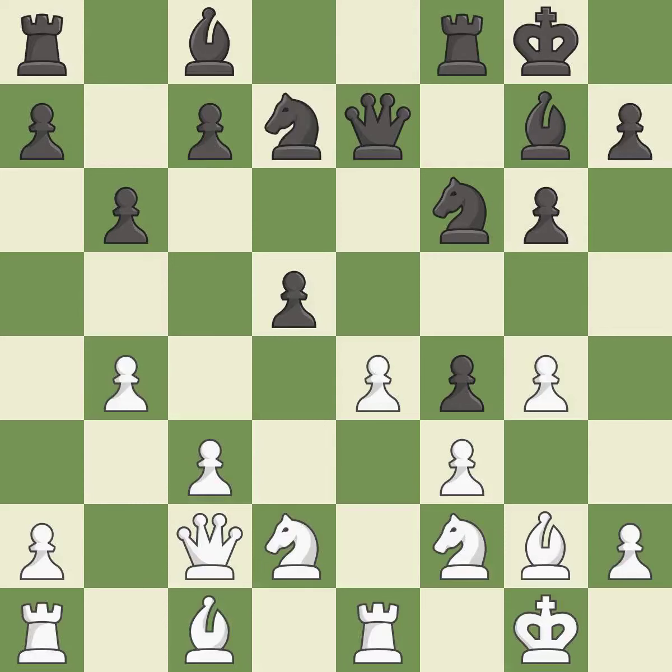This overlooks a better way to move a knight to safety — it is a mistake. This connects the rooks, which helps them coordinate together in the future. This threatens to reveal an attack on a queen — it is best.